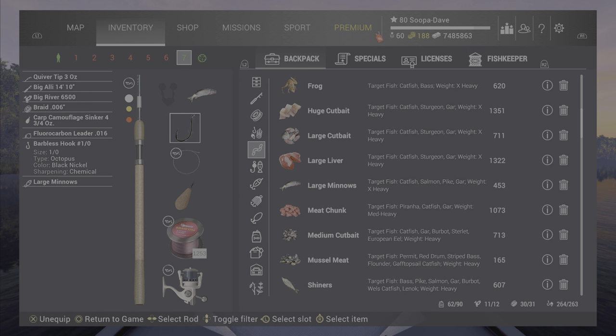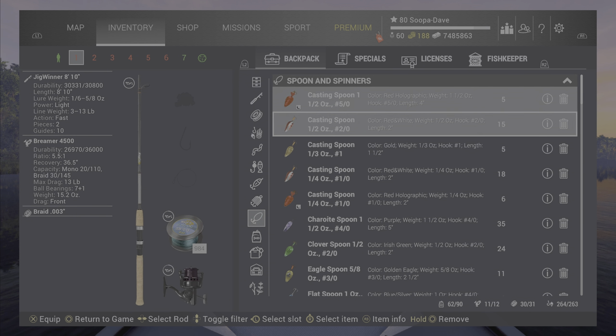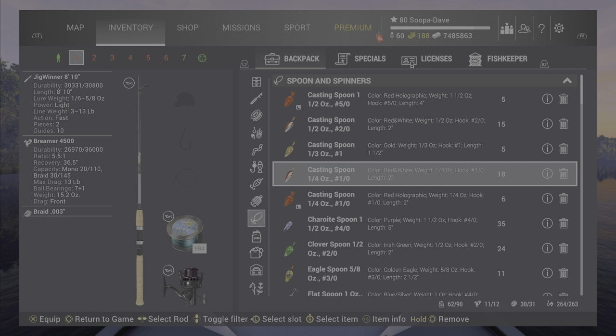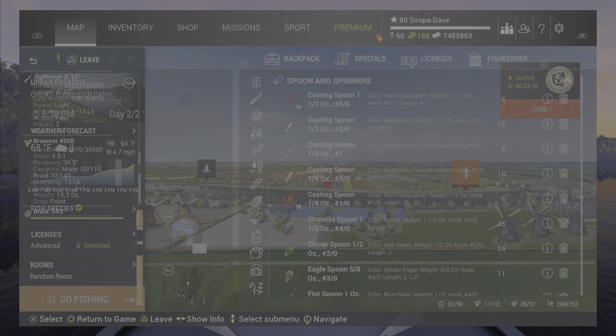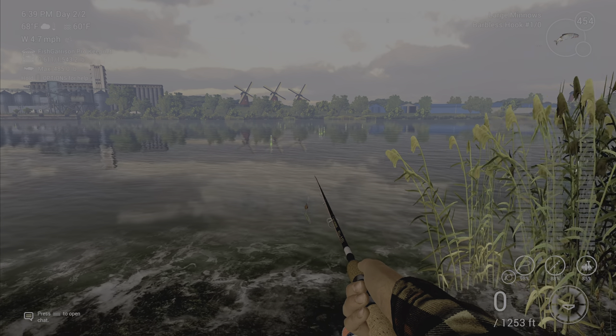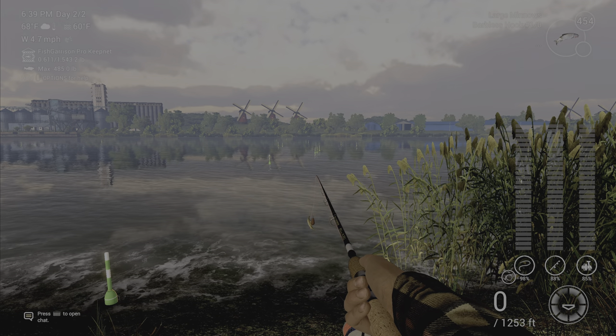You can also cast a little past that mark with a casting spoon — similar to this one — a quarter ounce or seven gram with a 1-0 hook, and you should have no problems. Sometimes these are a pain in the butt but not too often. Hopefully this helps you out — we'll see you next time folks, have a good one!